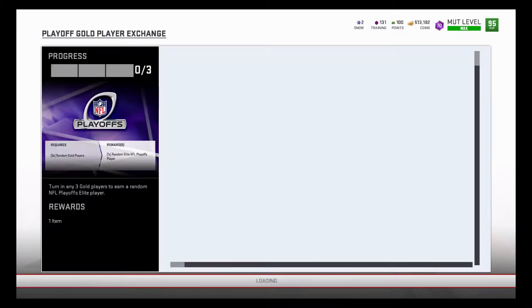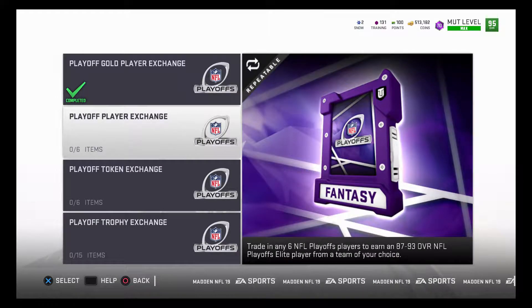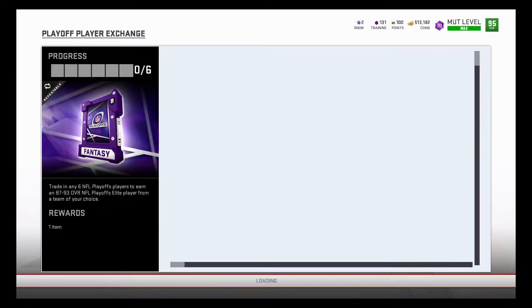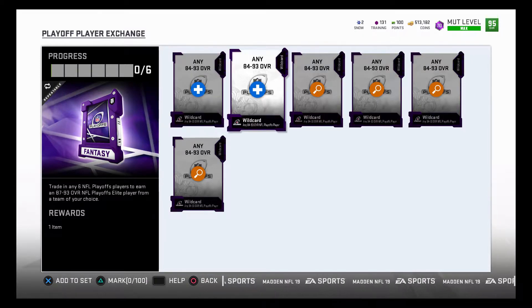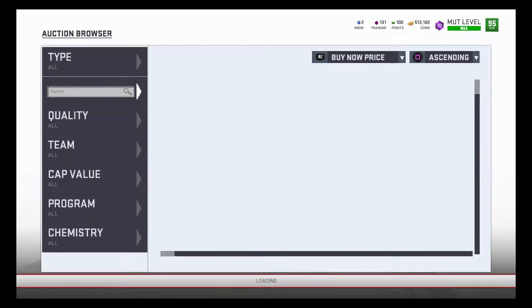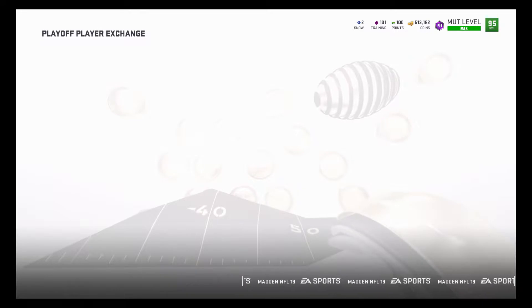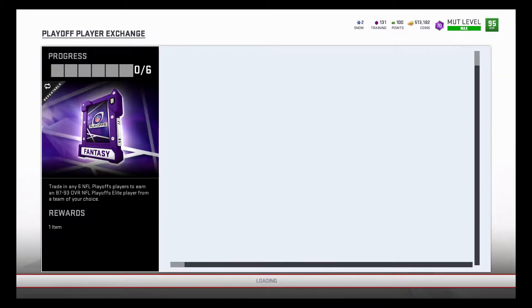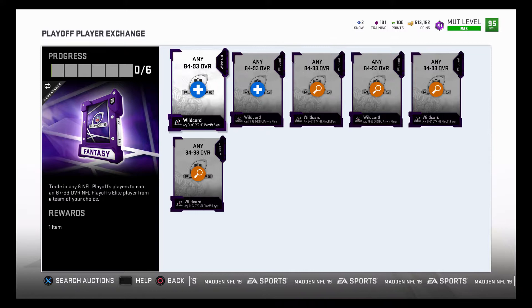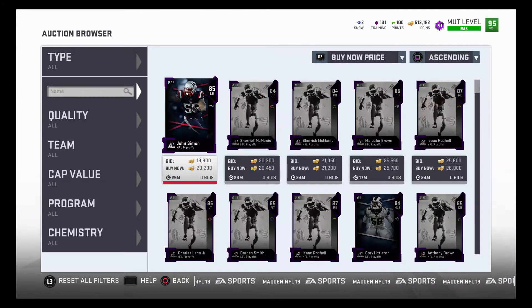Looking through more of the sets: you also have a playoff player exchange set where you trade in any six NFL playoff players and you can get either an 87 or 93 overall. It looks like this is repeatable. Those players are going for around 20,000 each, so essentially you'd spend about 120k.